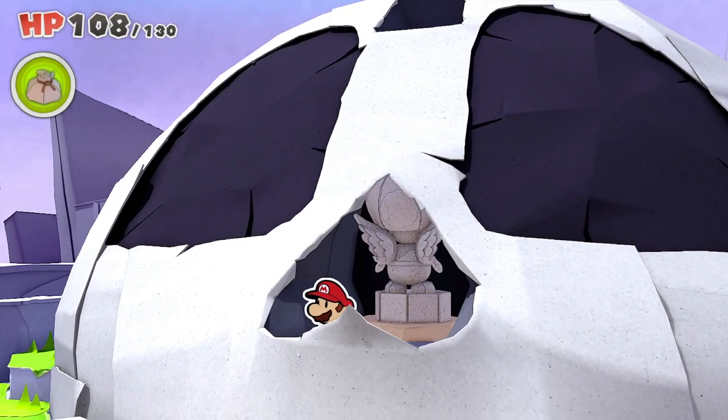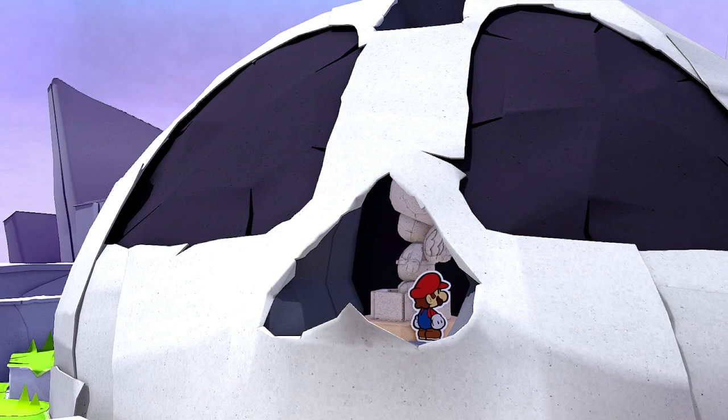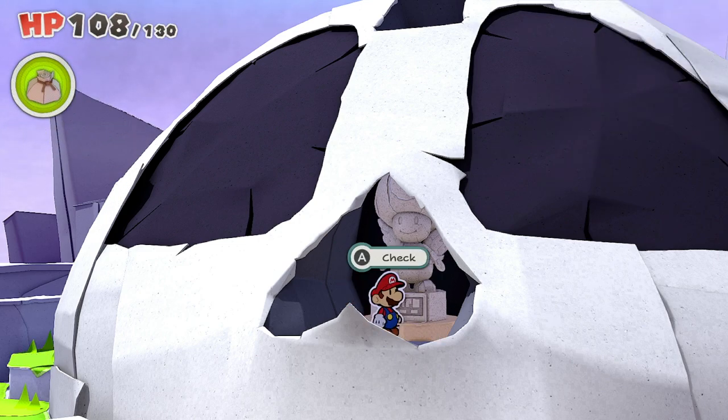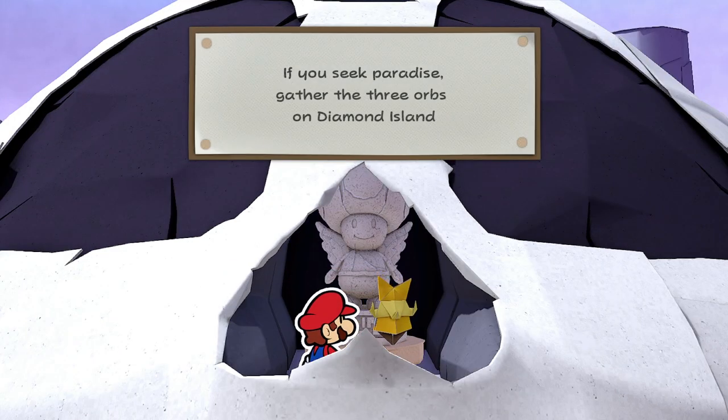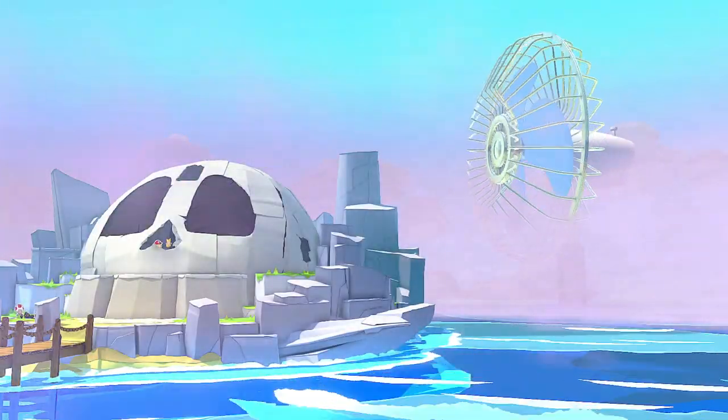Once you get to Bonehead Island, you'll have to go through the skull, which is relatively easy to do. If you're having any difficulty with that, you can check out how to get through it with the link at the top. Once you interact with the Toad Sculpture inside the nose, you'll find out that you need three orbs from Diamond Island, and it'll also activate a fan to clear all of the fog away from the sea.